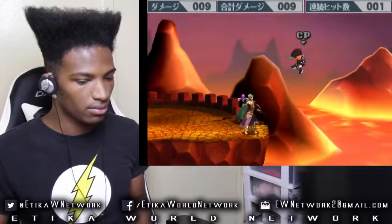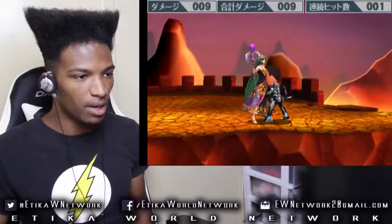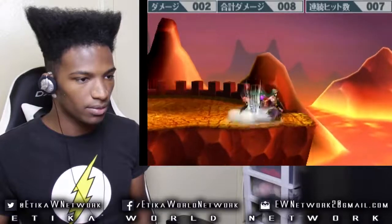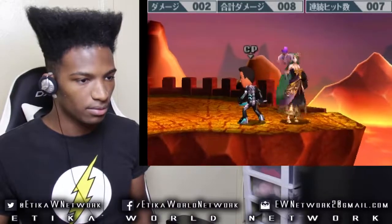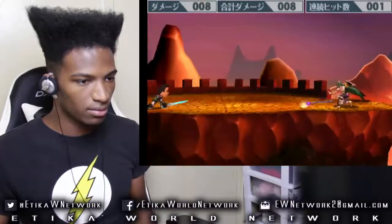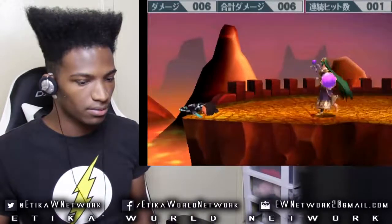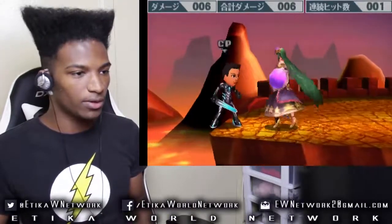Now for her tilts: up tilt — that's pretty cool. Down tilt, side tilt. Now for the smash moves: side smash.